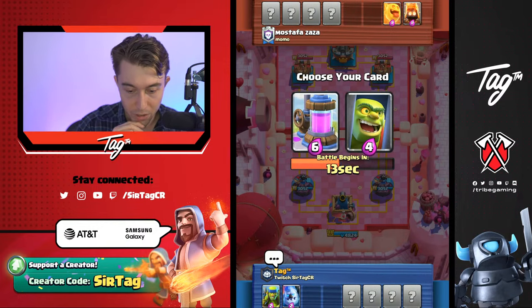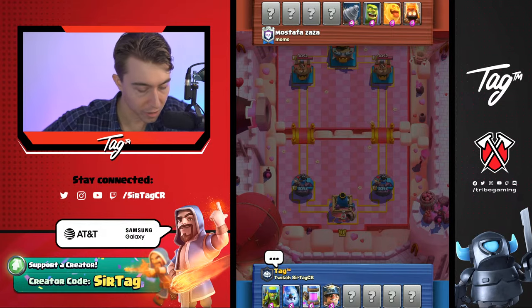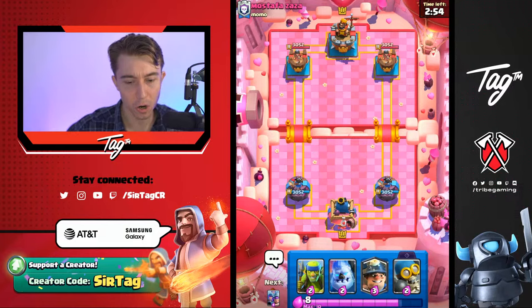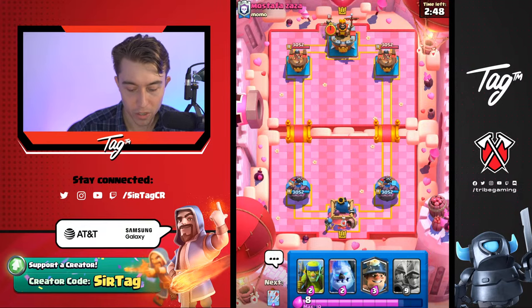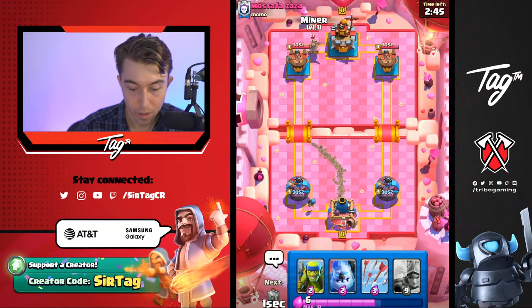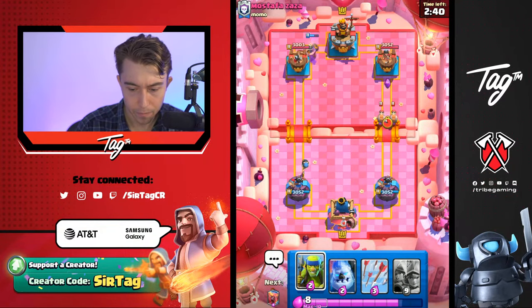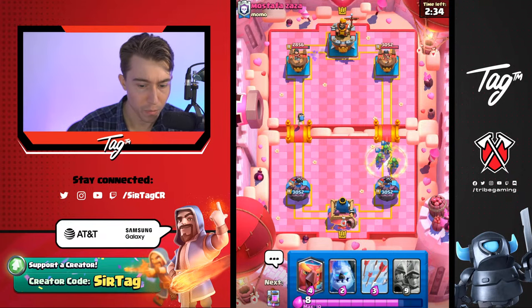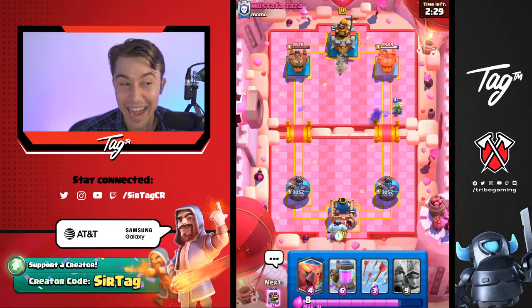We're going to choose Ice Golem — we're able to kite units around the map. Electric Collector is so stupidly strong. I kind of want to choose Miner because Goblin Drill isn't very good at countering Elixir Collectors, but Miner is very good at it. When you're choosing cards, not only are you choosing cards for yourself, but you're choosing cards for your opponent — making sure they don't have cards to counter you. That's why the Miner is very strong for us. He gave us Arrows and he has Princess — that is a bad life choice. I'm surprised he shows that. We're not allowed to lose anymore — give me some good energy. We got this, it's going to be Lightwork.